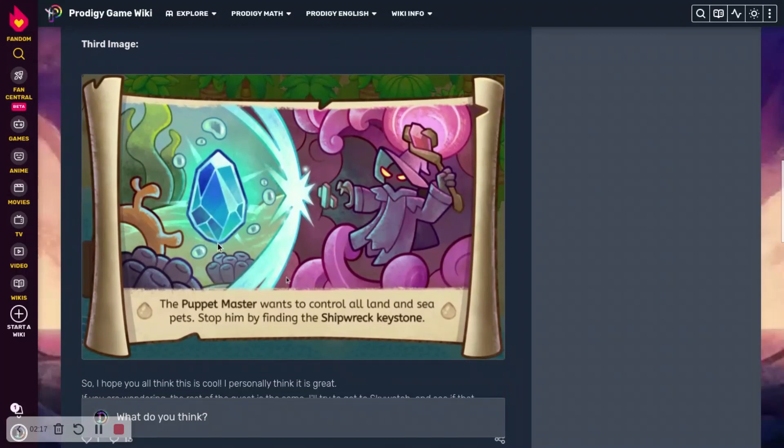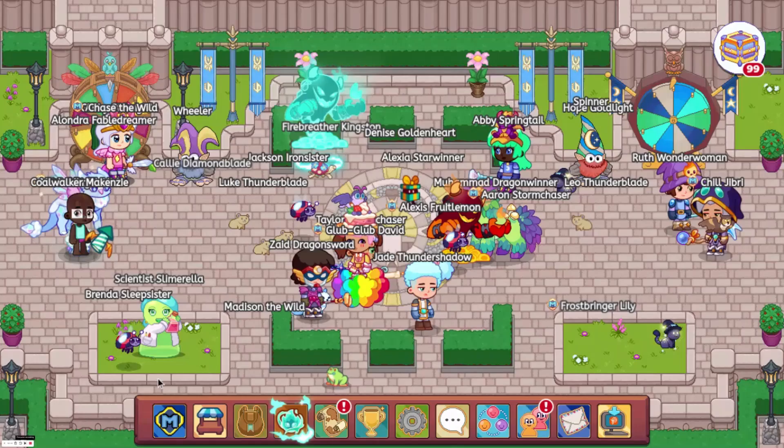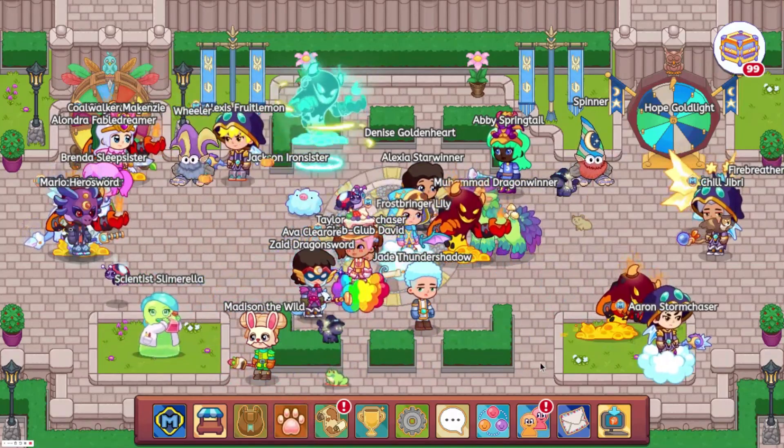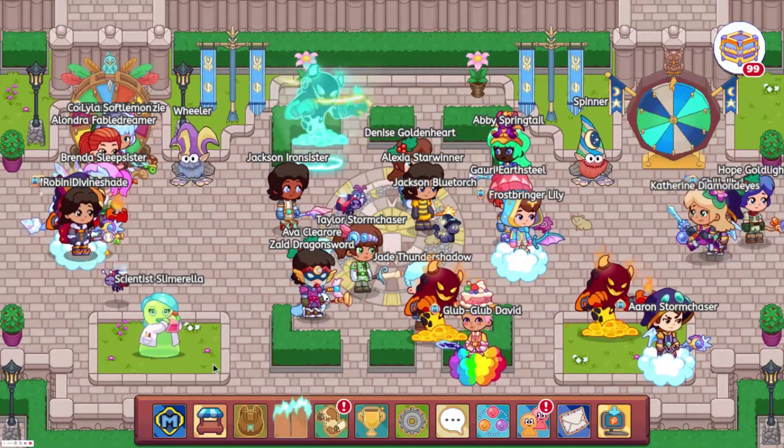And then we have the Puppet Master. It says: the Puppet Master wants to control all the land and sea pets — stop him by finding the shipwreck shore keystone. So this looks super cool. I don't really like how they're doing the quests, because it's changing up the whole game, but these sort of preview things look super cool in my opinion.